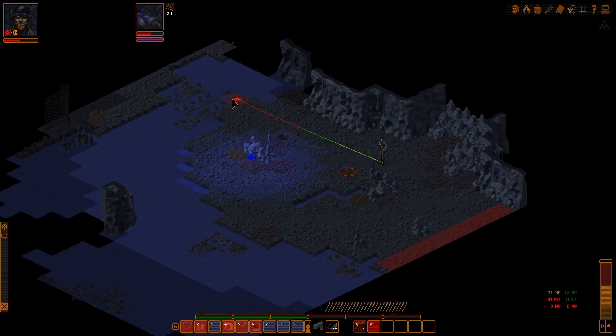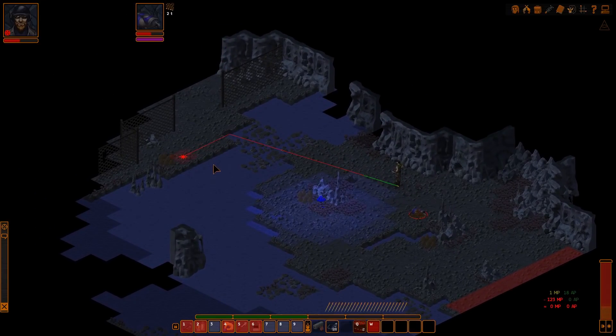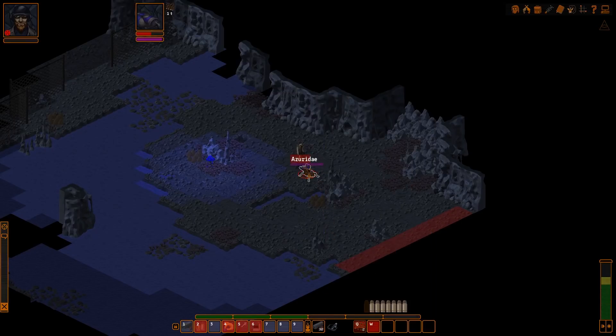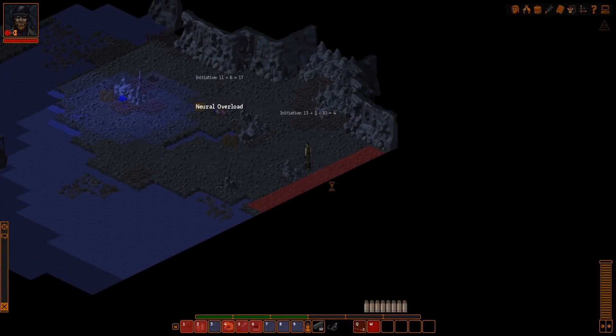We don't have enough AP to use our pistol or crossbow. Let's just move back this direction - Keith must be back in there. Let's end turn. We moved too far away. Oh Jesus, we have two health points left. We need to be closer. We'll use our pistol - 40 damage, nice! Let's end turn. And... we died. Let's resume last save and try again. This is the Psy Beetle episode.